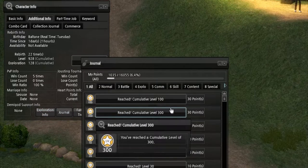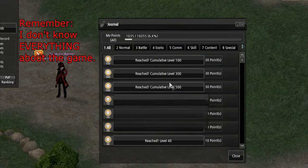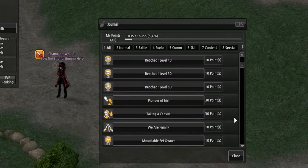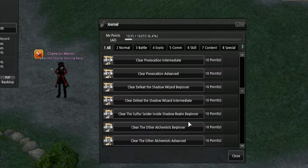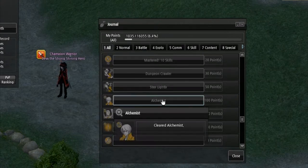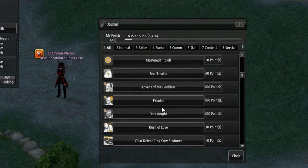Journal — this is like all of your achievements. I never really looked into this before, but it shows all the little achievements you got. Like, I've reached community level 100, 300, 500, and soon 1,000 on this character. I've got up to level 60, Exploration 25, visited every town in Erinn, and joined a guild. These are individual for each character — pretty cute little stuff.